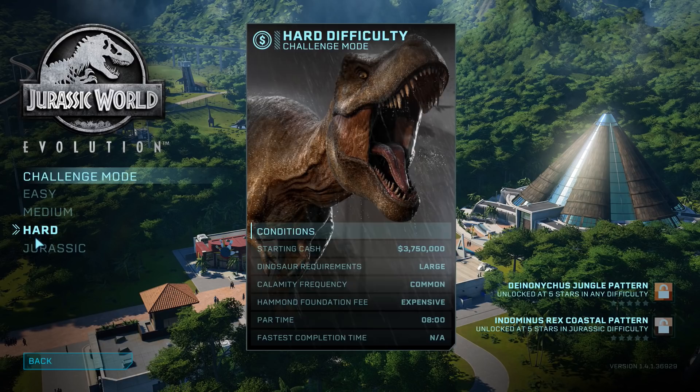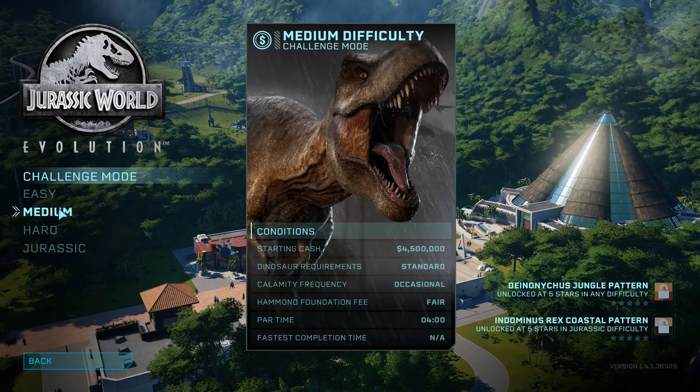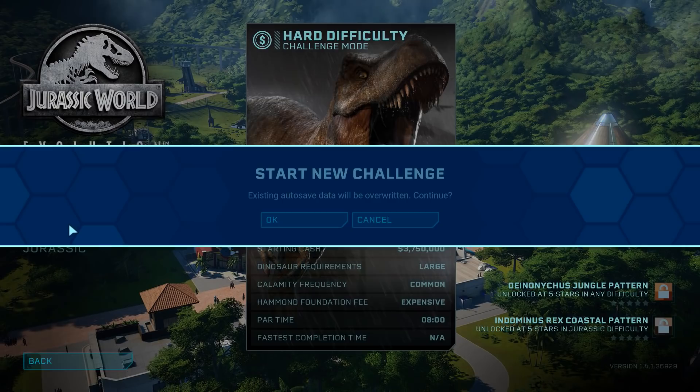Hello everyone and welcome to another episode of Jurassic World Evolution where today we're going to be doing the hard difficulty challenge mode. I was thinking, what if they changed the display — like changed the T-Rex so instead of all being gray it goes red, yellow, blue to indicate the difficulty, because I noticed the text changes but that's it. Anyway, that's beside the point — today we're doing the hard challenge.